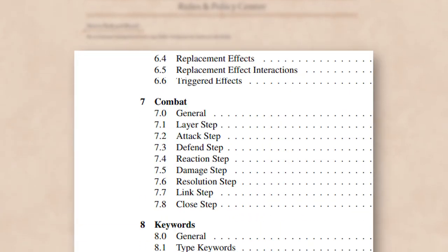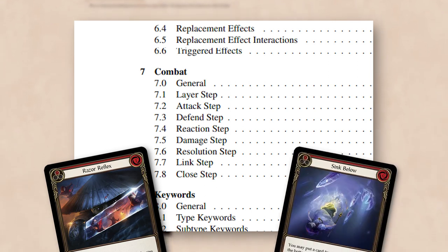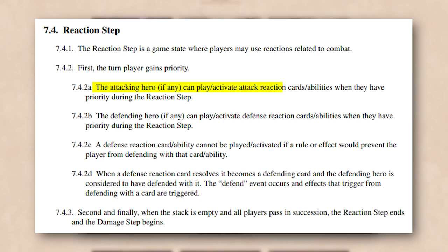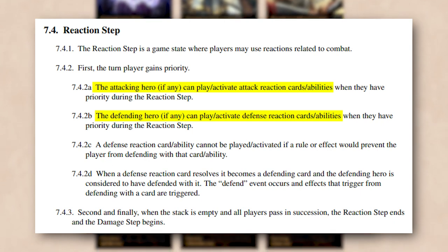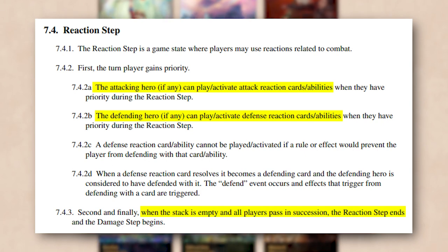It's important to realize that there is no separate Attack Reaction Step and Defense Reaction Step — just the Reaction Step, during which the turn player can play or activate attack reactions and instants, and the defending player can play or activate defense reactions and instants. The Reaction Step ends when both players pass priority on an empty stack.